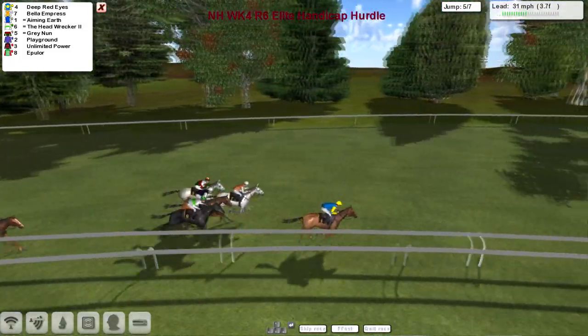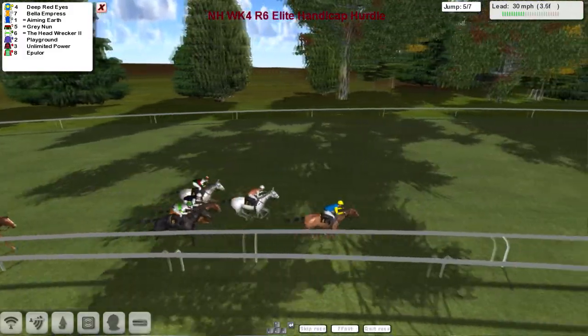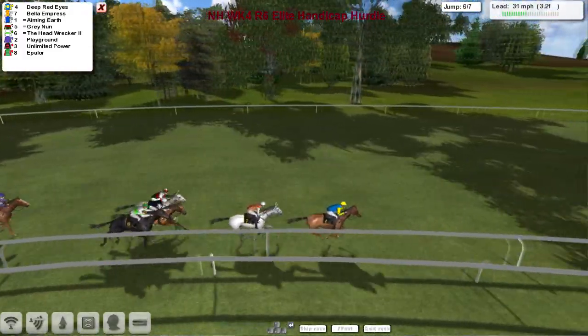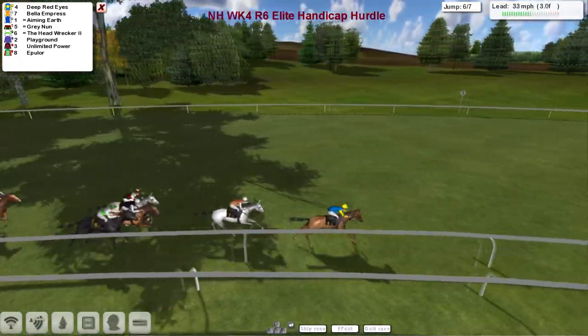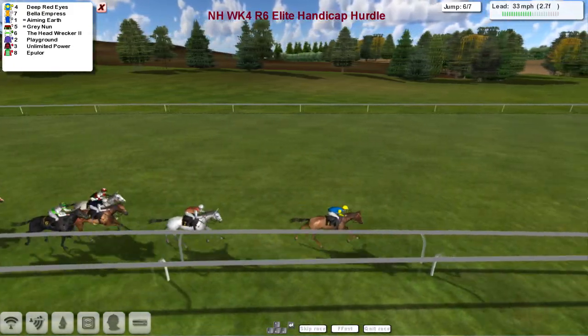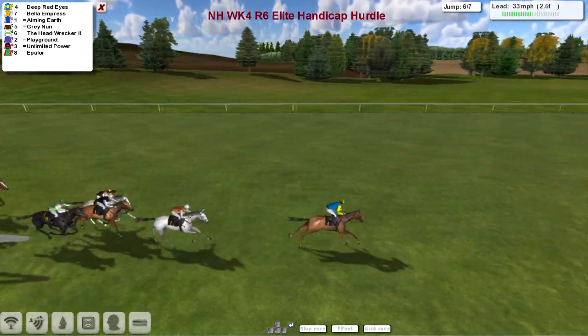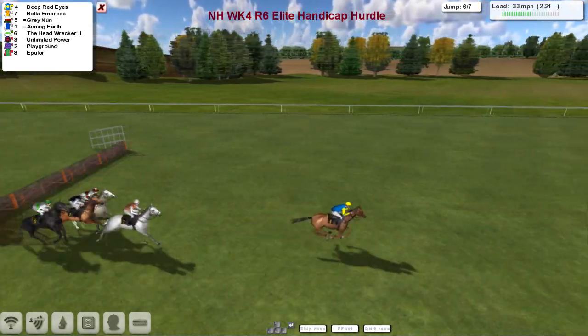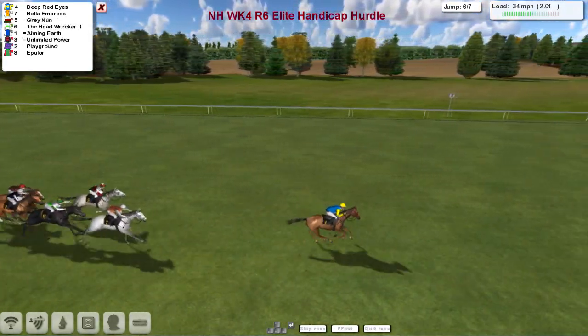Into the second last flight of hurdles and Deep Red Eyes is still in the lead. Bella Empress has come through into second, then Gray Nun, Aiming Earth, The Head Wrecker, then Playground. A gap back to Unlimited Power and Epilor who look out of it. Deep Red Eyes still in front with less than two and a half furlongs to race. Over the second last goes Deep Red Eyes — Deep Red Eyes might have just stolen this from the front.